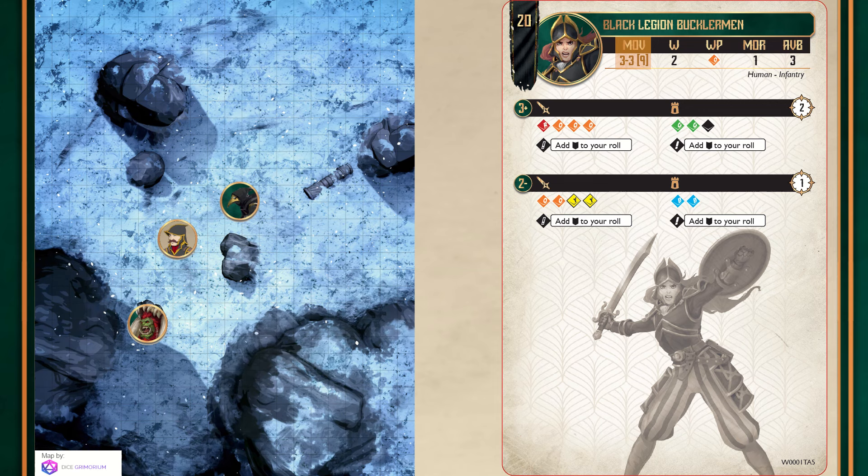Interestingly, any mini in a unit can be measured to for ranged attacks, spells, and charges — you don't need to target the unit leader. This makes the positioning of the rest of the minis important, especially as you can use a unit to screen out possible charges to units behind. So if all your guys are stood behind the leader and you move the leader up, you can move the others up to two strides ahead to act as a screen if needed.